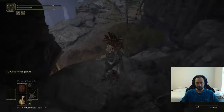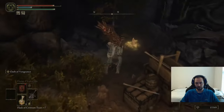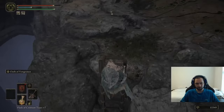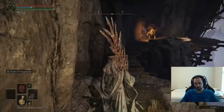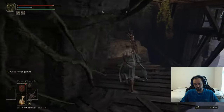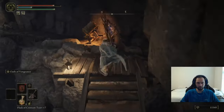Here we've got ladders going up and down, and then a smithing stone four. Let's go down first. There's a miner down here and a somber smithing stone four, and that looks to be it down here.